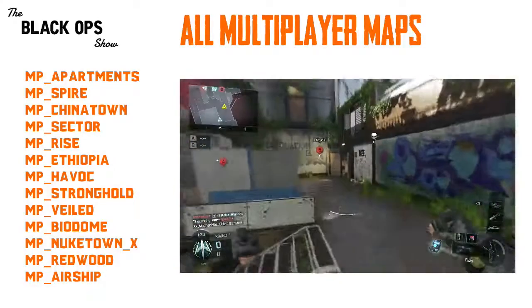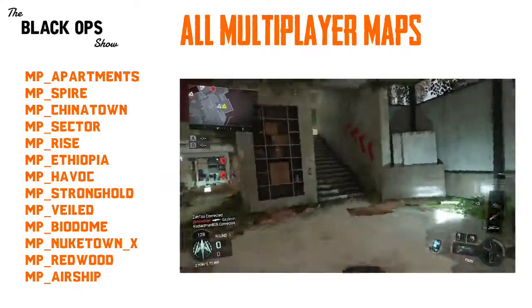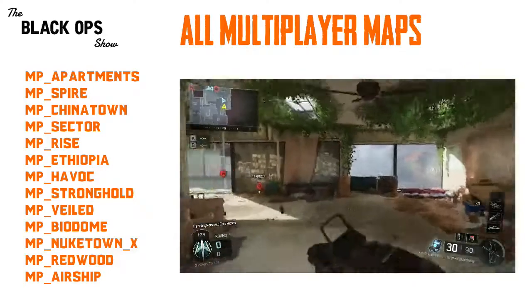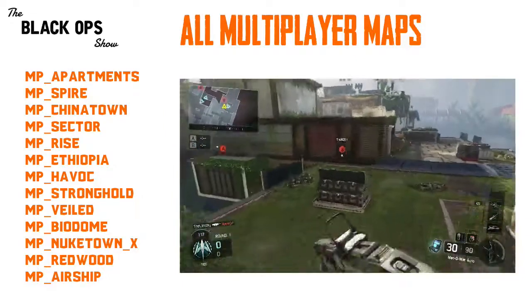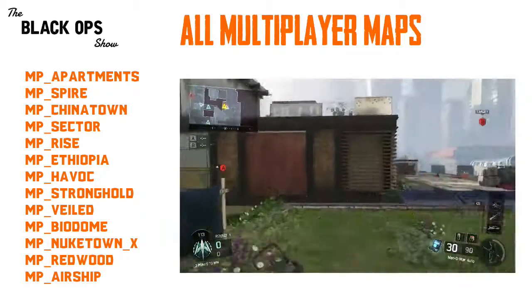Because we know a lot of the campaign levels have multiplayer maps based off of them. So you'll look at maps like Redwood and Chinatown, you can sort of get an idea of where these maps are going to be playing, what they might look like, what that might tell us about the campaign storyline — all that stuff. This has me really excited. I'm secretly hoping that this Airship map is going to be a remake of Carrier from Black Ops 2, but I think that's a little bit unlikely.